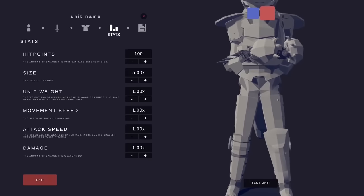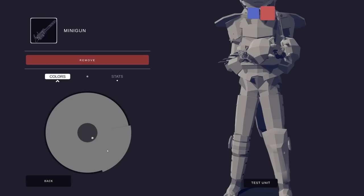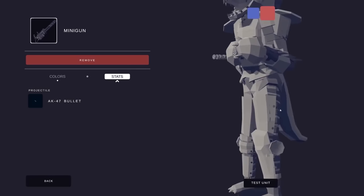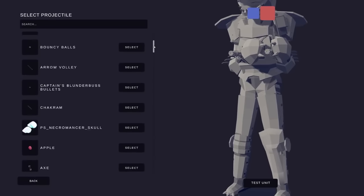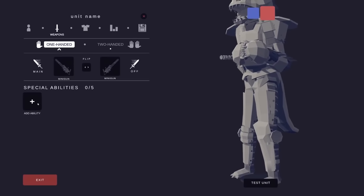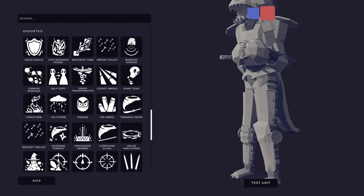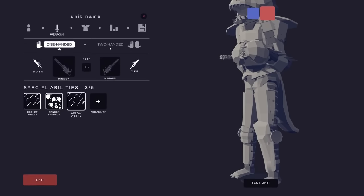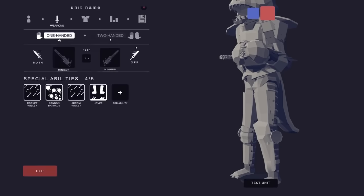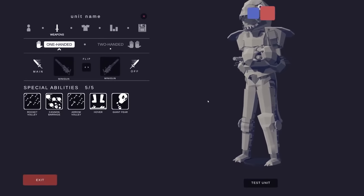I need to turn the mini guns into the same silver as the rest of his body so they can be hidden and blend in. What they're gonna shoot — I really want to take this to the next level. The mini guns are going to shoot tank rounds. Not only that, MechaGodzilla is going to be summoning bombardments: a rocket volley — that's gonna be beautiful; a cannon barrage — beautiful; an arrow volley — just keep throwing stuff at people. We're gonna give him a hover because he's gonna be so big it's impossible for him to walk normally. And a giant fear because everybody runs from Godzilla.